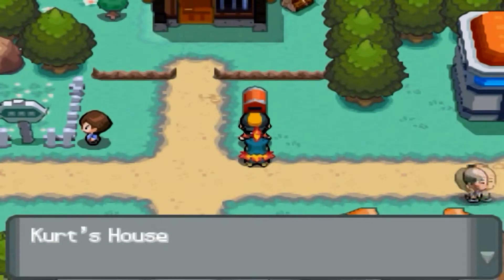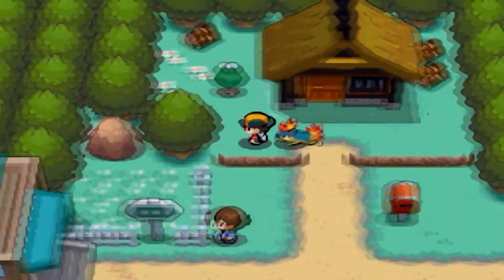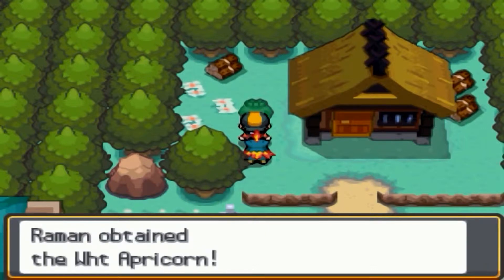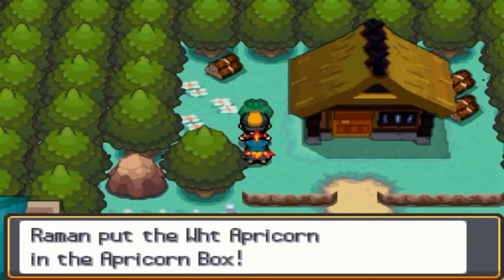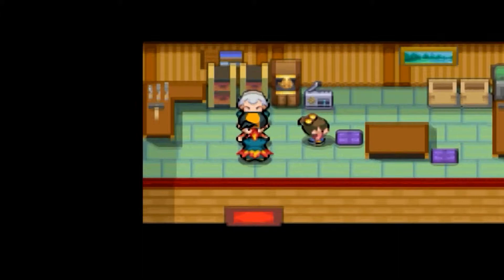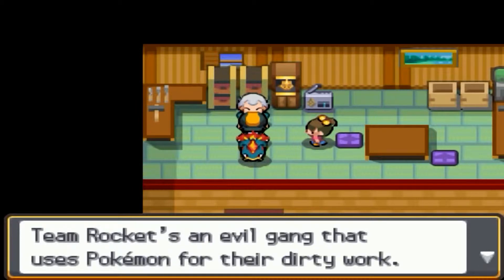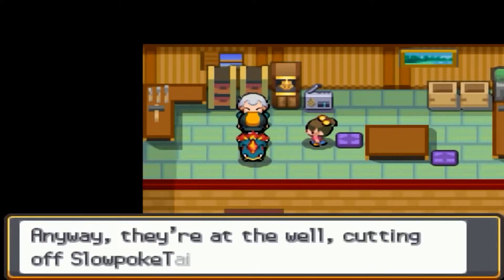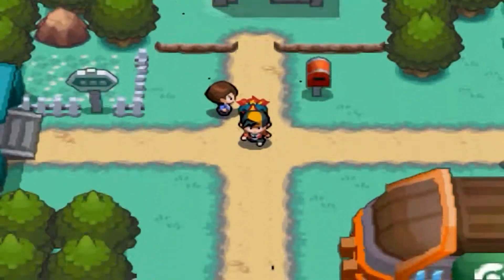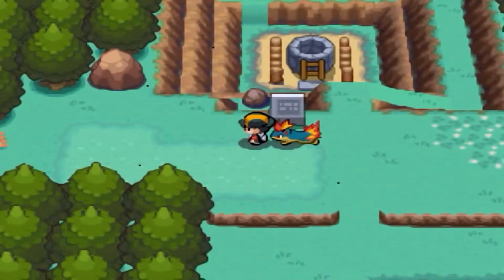Moving up here we have a house — on the mailbox it says Kurt's house. On the side there's a white apricorn. A lot of you may not know, but I'm pronouncing these wrong on purpose because it only says 'WHT' abbreviated and I try to pronounce the abbreviated form. Anyway, here we see a very old guy named Kurt. If you've played Gold or Crystal, his sprite looked younger — like in his 40s — but here you can clearly see he's old.